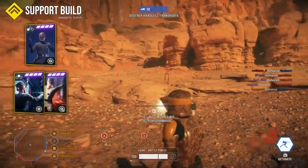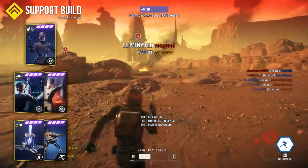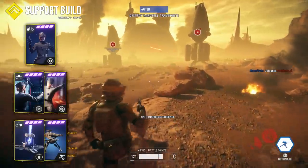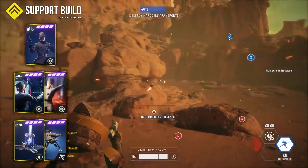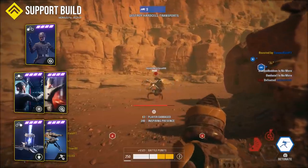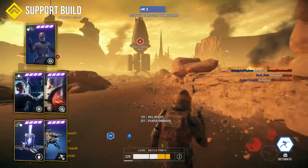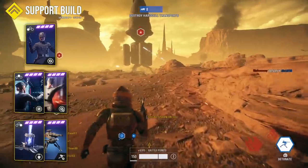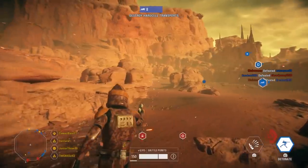For the third card in the support build, choose between the squad shield and the improved turret. The shield is an obvious choice for objective play, but the improved turret is also great: when trying to lock down hallways or objectives, it has a lot more health, making it much harder for enemies to take out. This build is perfect for team-oriented players, and I definitely recommend giving these cards a try and mixing and matching other cards as well.